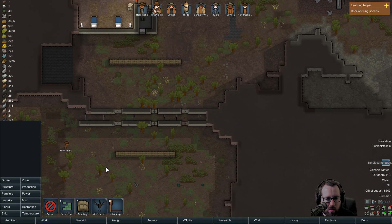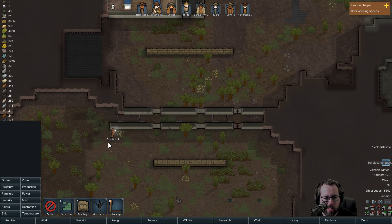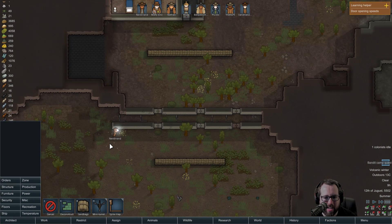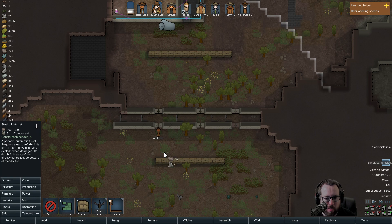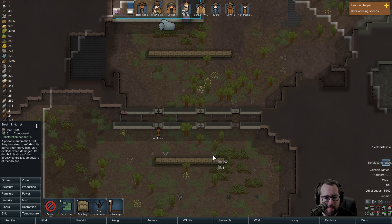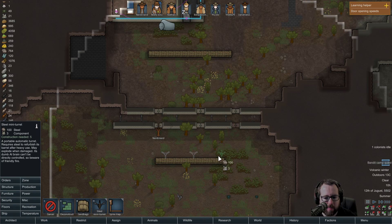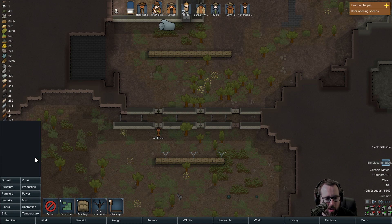Mini turret - portable automatic turret, requires steel to refurbish its barrel after heavy use, may explode when damaged. Dumb AI brain, can't be directly controlled - be aware of friendly fire. What? I need the better turrets. Maybe we do put them out here - okay, that's what we're going to do.